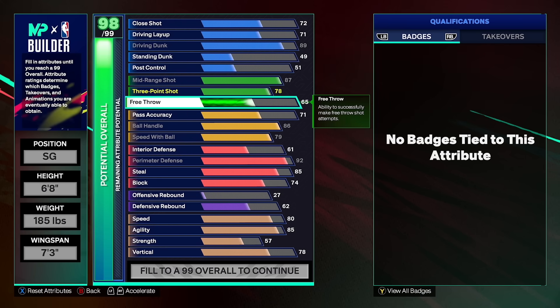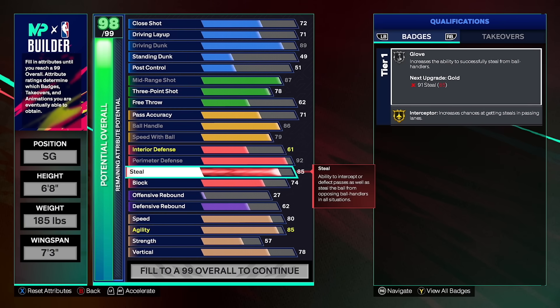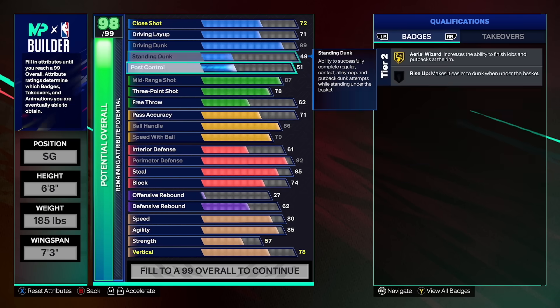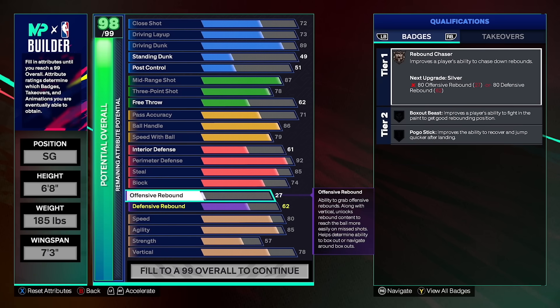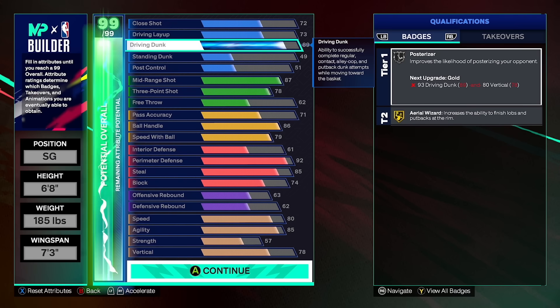To finish off the build, you can either go a really high free throw if you play rec, or personally I'm going to make my driving layup a 73. I'm planning on getting all 15 cap breakers and might use five of them on float game to get silver float game. You also have the option of making your steal an 86 and putting five cap breakers into glove for gold glove, but I don't think it's worth it — I don't think you're getting many plucks this year, just a ton of blitzes. You can also upgrade rebounding to max with the last two attributes since it's super cheap in this build. I want you to follow this main template and then change it however you want to make it your own. Personally I'm going to upgrade my defensive rebound to max with what I have left because I'm playing twos with a popper and want to out-rebound the guards guarding me.